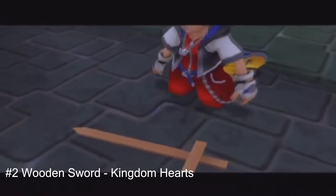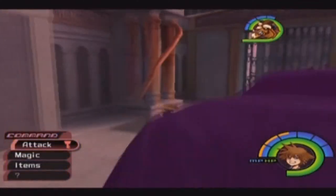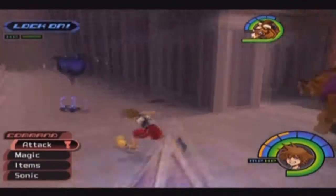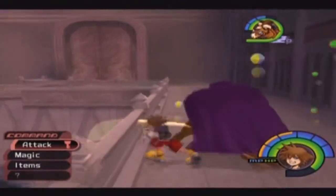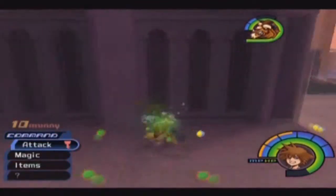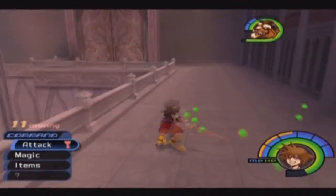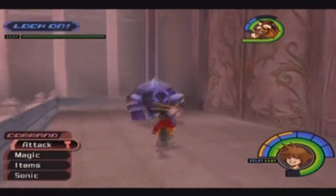At number two we have the wooden sword from Kingdom Hearts. I'm not talking about the time on Destiny Island where the sword was actually useful — I'm talking about the random out-of-character moment where Donald and Goofy just randomly betray Sora for some reason. I never really understood this moment; it didn't make sense to me as a kid and it still doesn't make complete sense now.